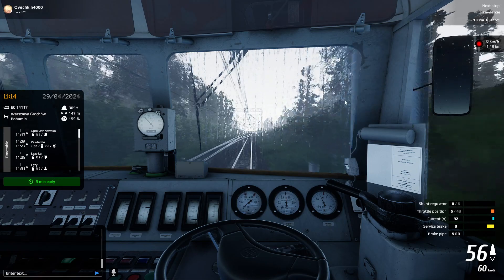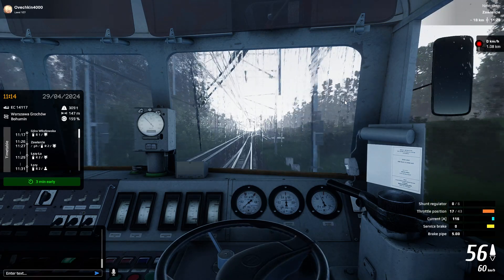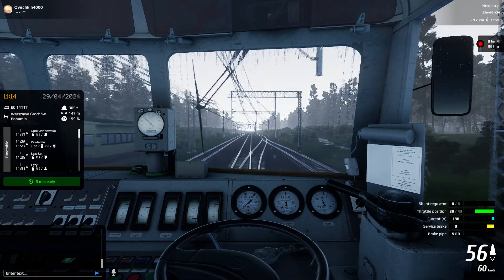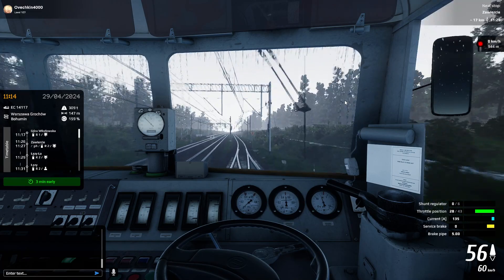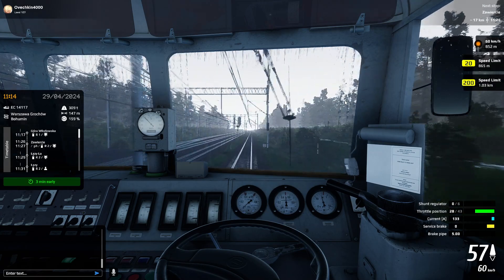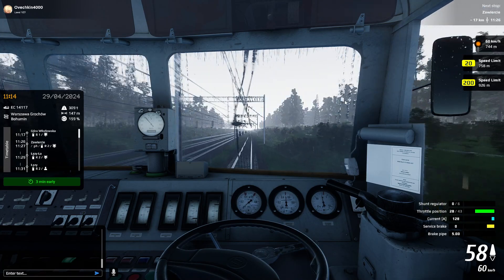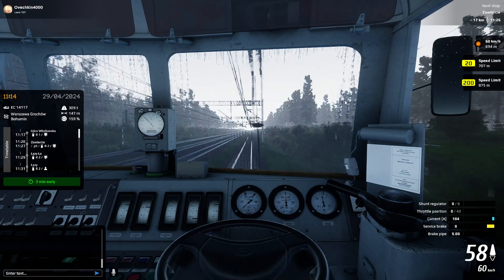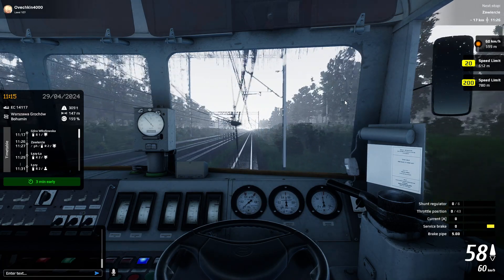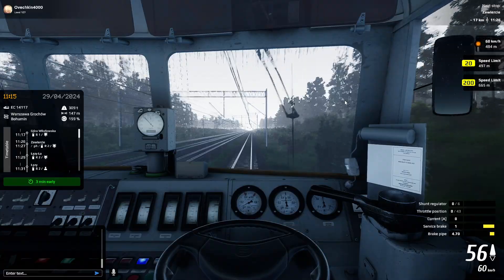We've just kind of run into a little bit of traffic, I think. I've got the map pulled up on another monitor here. Looks like we're just going to be pulled over here for a minute — not entirely sure why we're being pulled off to the side. Looks like we're going to be slowing down to about 20 kilometers an hour, and then we'll get back up to our normal speeds. So that's something we're going to have to pay attention to. Get a little bit of brake going.